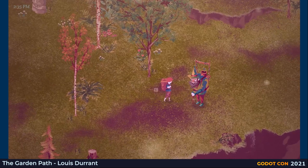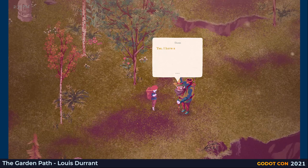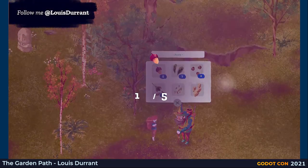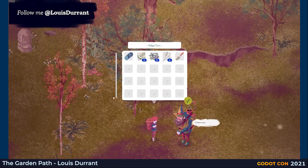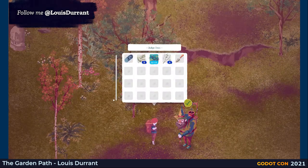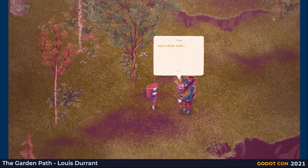The game uses a bartering system rather than a global currency. Each traveller values certain items differently. Now acorns are easy to come by but we don't have the tools to collect them at the moment — it will be easy to trade these for something else. We can try giving him some of what we've collected while out gathering those sprigs. Factors like our relationship with the character and our charm stat will play a role. But that did it, and now we can plant those seeds.